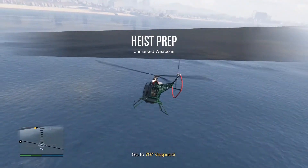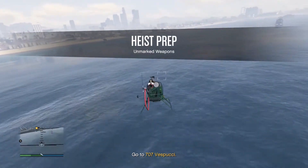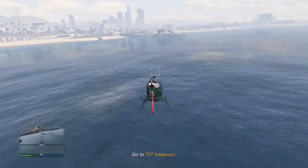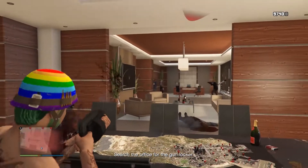Once you pick which one you want, go ahead and take your helicopter or whatever vehicle you want to land. Make your way to where it tells you to go. Mine was 707 — that's where I landed on the roof. You could go on the ground too, it doesn't matter.